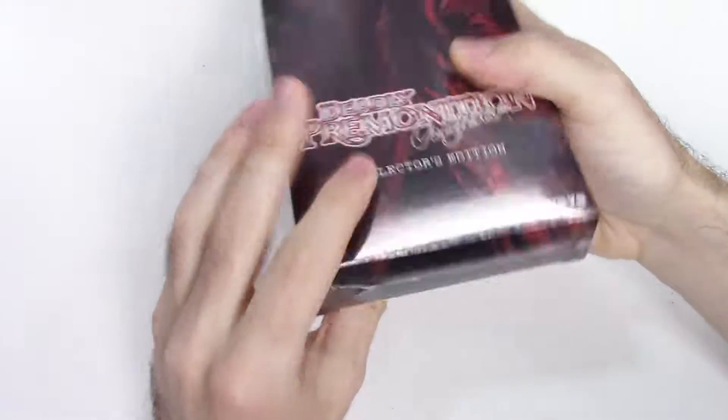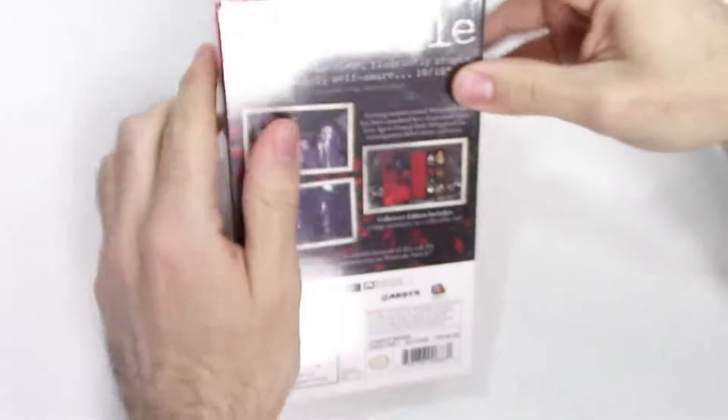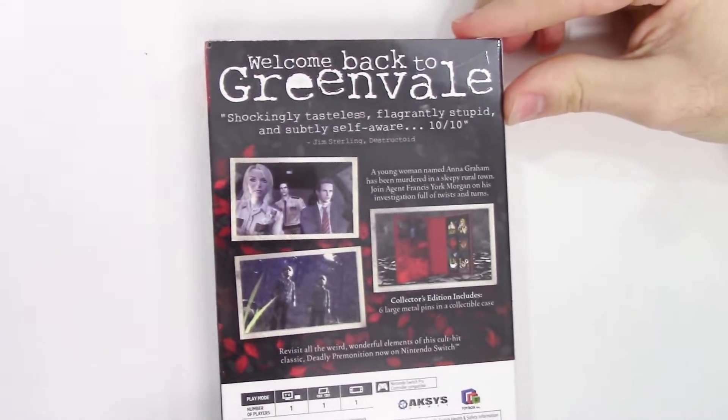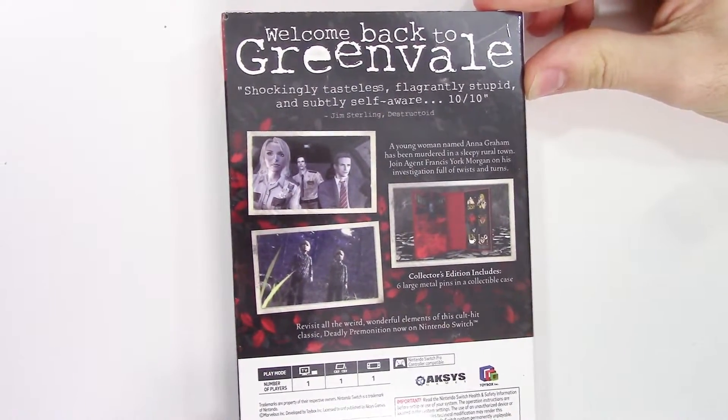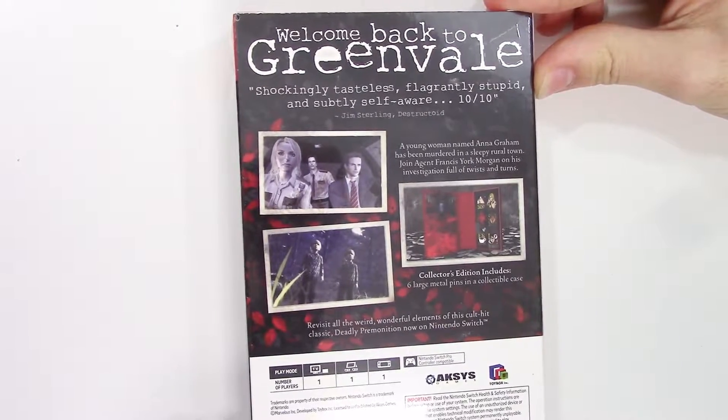Here's the top and the bottom. This outer box is wrapped in shrink wrap. Now on to the back — it says: Welcome back to Greenvale. Shockingly tasteless, flagrantly stupid, and subtly self-aware.